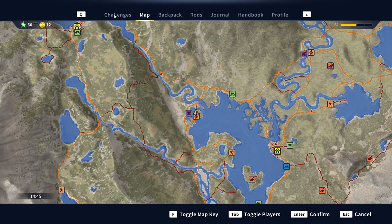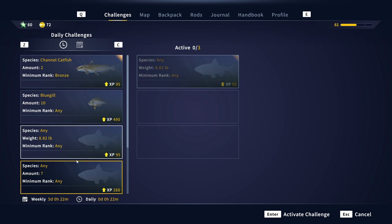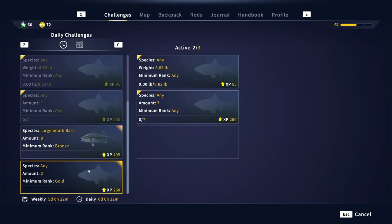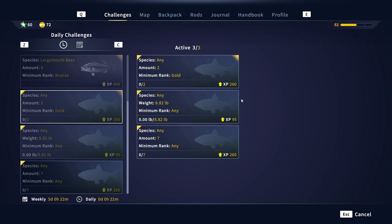We are well shy of the 20,000 credits needed to buy the reel we want. Looking at the daily challenges, we can activate up to three. I think catching a fish of basically nine pounds and catching just seven fish in general should be very doable, so we're going to activate both of those. Two golds or nine large fish — I say we go for two golds. That should all be achievable while fishing for the same things. Let's head out and get ourselves some XP.